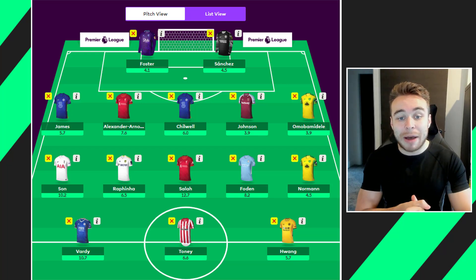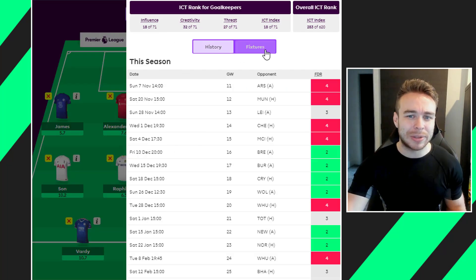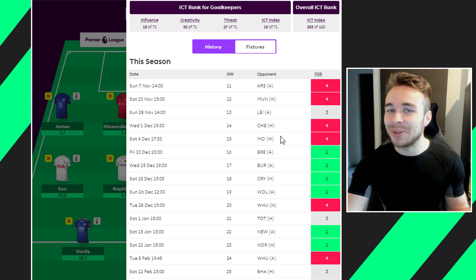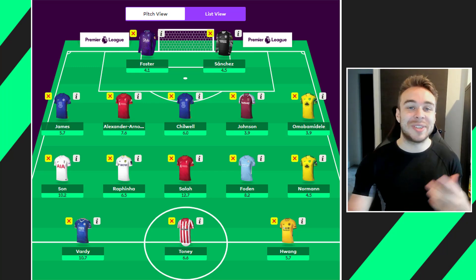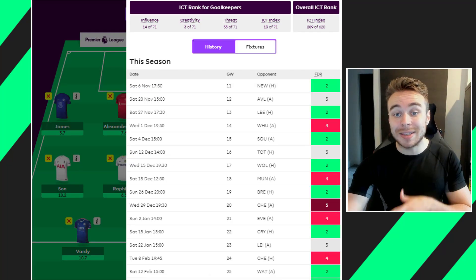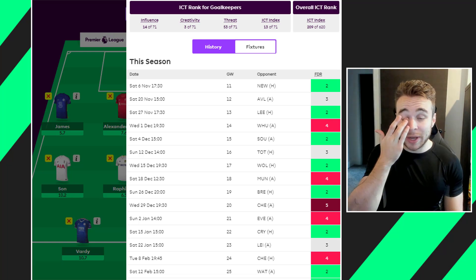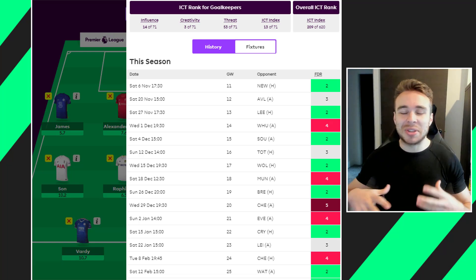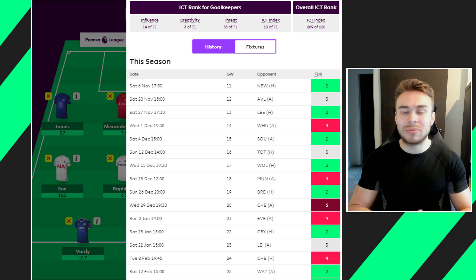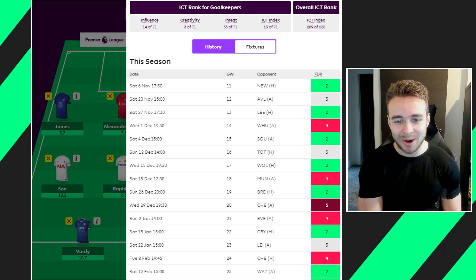In the first draft, in goal we have Foster and Sanchez. Foster got a price rise so he's now 4.1 — he's a pretty much guaranteed start but Watford's next fixtures are awful: Arsenal, United, Leicester, Chelsea, City. He's mainly there as a cheap keeper backup. Sanchez is the main keeper; after tough fixtures against City and Liverpool, he's got Newcastle, Villa, and Leeds at home — three really nice fixtures coming up.